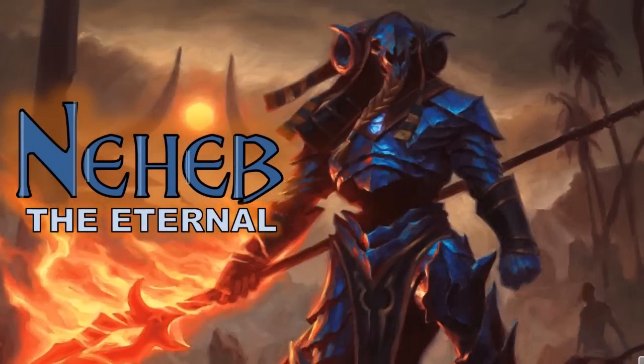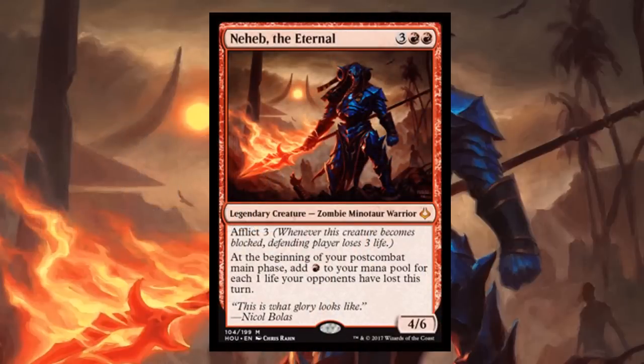Hello everyone, this is Jumbo Commander and today is a deck tech on a brand new commander from Hour of Devastation: Naheb the Eternal. Naheb the Eternal is amazing - three red red for a four-six. Legendary zombie minotaur warrior - that type line is just filled all the way up. He has a new mechanic: afflict three, so whenever Naheb becomes blocked the defending player loses three life.